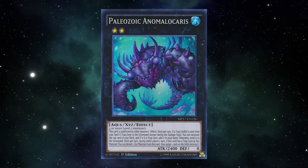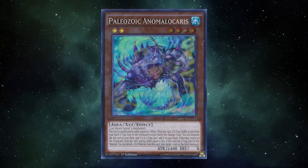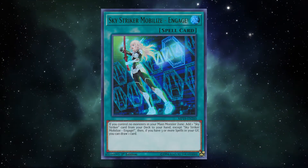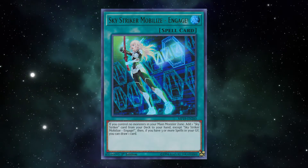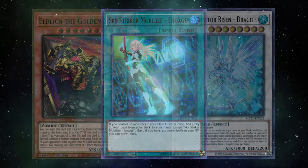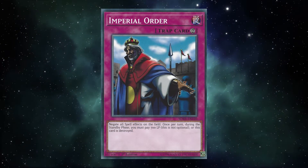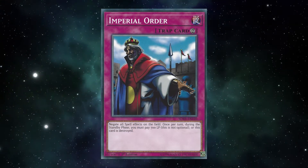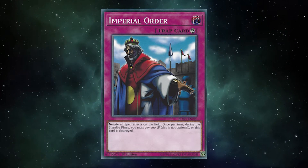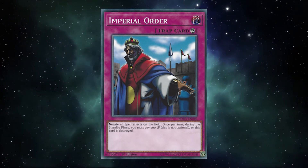For example, Paleofrog in 2017 mained it as solid generic disruption and as insurance against any potential main-decked hate they might see. But if you look at Zoodiac lists from the time, more often than not it was played in the side. When Striker was the deck to beat, plenty of decks would main it as a means to shut off Striker decks in the best of cases, or at least hinder their grind game at worst. But when Striker fell off in 2020 and decks like Eldlich or Adamancipator came to strength, again it was dependent on the deck. But by 2022, the best decks all just started maining it. With Dark Ruler No More and Forbidden Droplet being the biggest threats to boards, IO was just a very easy answer alongside full-strength Swordsoul combo, and we reached a point where IO was in something like 40% of topping decks.